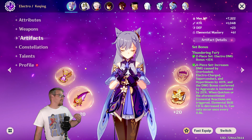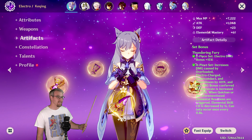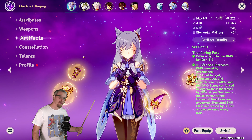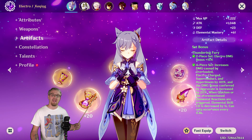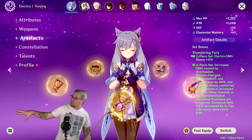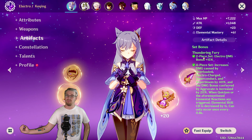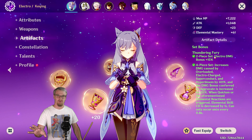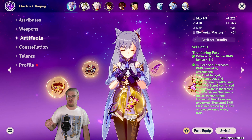We're going to look at this artifact set and what it does. The 2-piece gets up your Electro damage bonus. The 4-piece is going to increase the damage of your Overloaded, Superconduct, Electro Charged, Hyperbloom, and Aggravate. Now, two of those — Electro Charged and Superconduct — not good, they scale horribly. Overloaded scales horribly too, but there's kind of a use for it now, which we'll get into. Mainly Hyperbloom and Aggravate is what this is going to help.